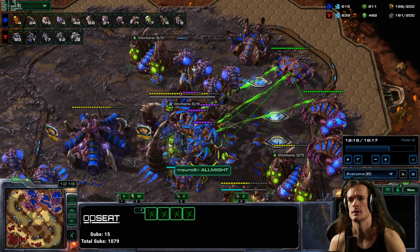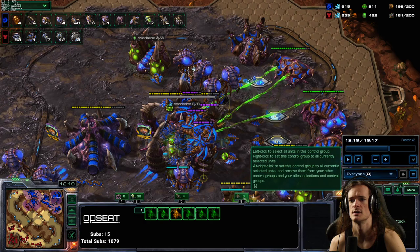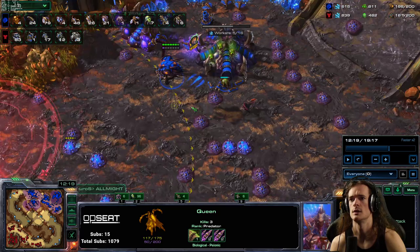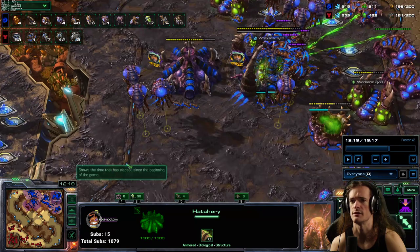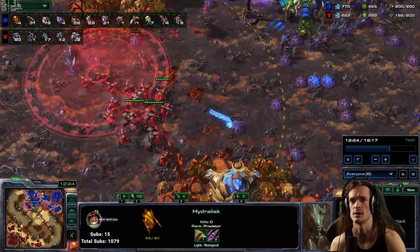I have the vipers on a separate control group from the army. I have four groups right now: my hatches, my army, my vipers, and my queens. My queens can run around and defend against battlecruisers. Queens are not very good at chasing hellions or cyclones, so they shouldn't really be with the main army - they should be doing their own stuff, making sure the bases are injected and safe. That's your defense squad. The vipers are the fancy unit that's going to allow you to crush the Terran army and prevent them from escaping.